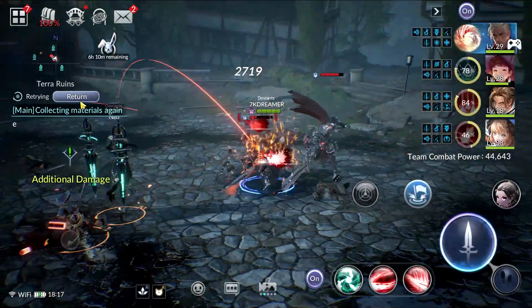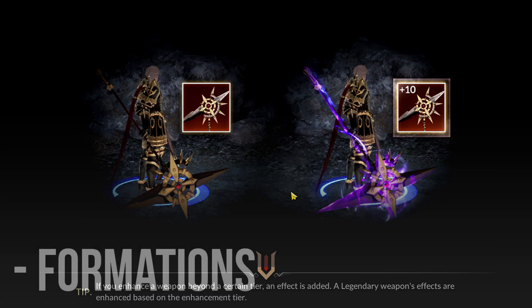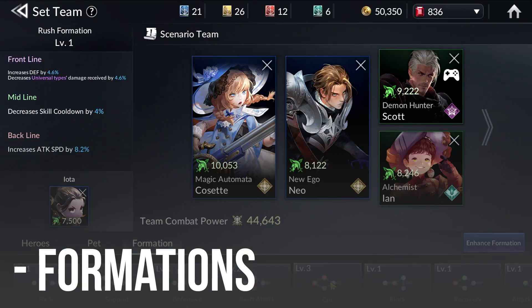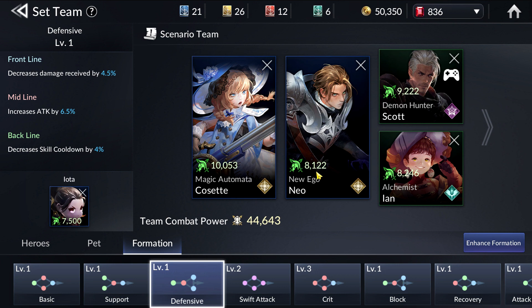The final thing I want to talk about that will increase your Account CP is your Formation. I'll spend an entire video going in-depth about Formation in my next video. But Formation Buffs and Formation Level Ups also give you an increased amount of CP for each level up. A Level 3 Formation gives 2,000 more, and each level gives you 1,000 CP — that's pretty significant. To upgrade your Formation you need to accumulate Books from your Raids, and upgrading Formation is also very costly.